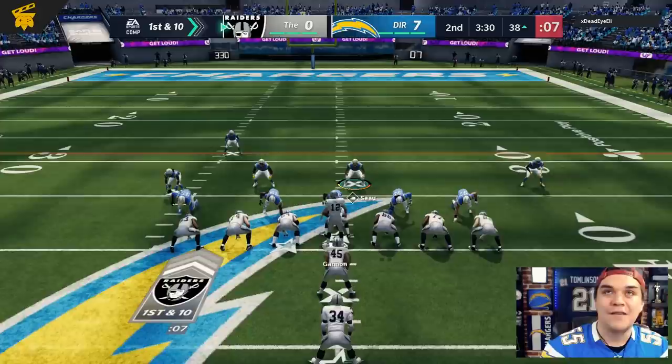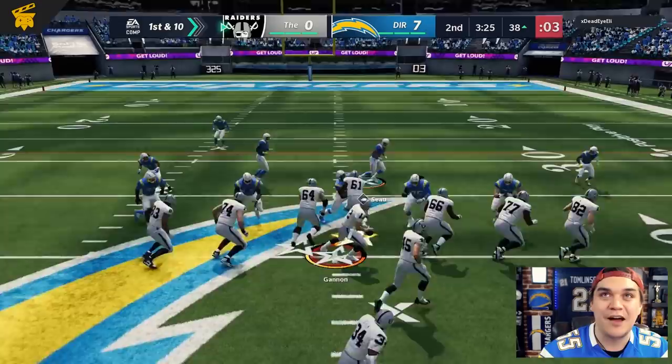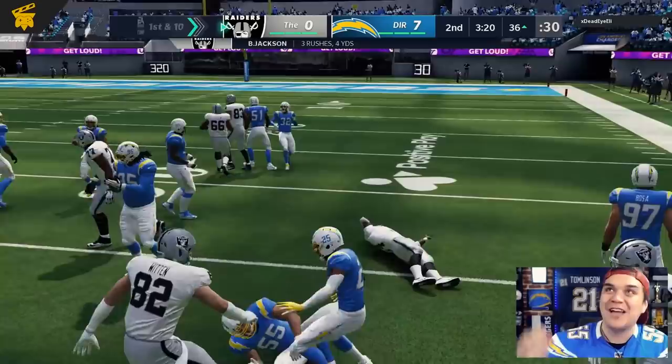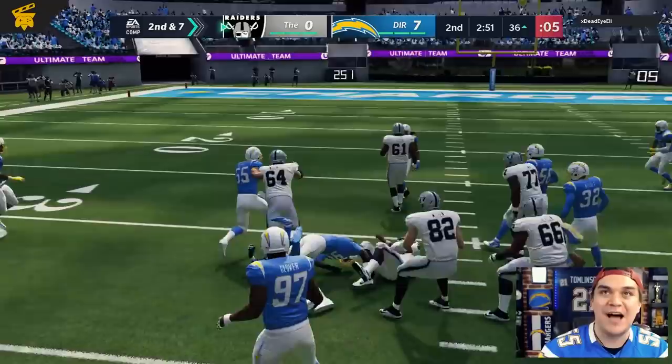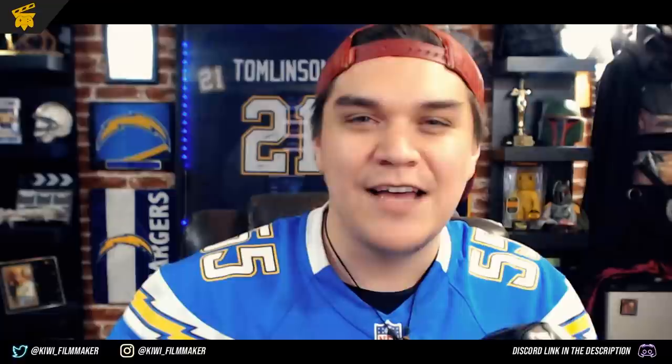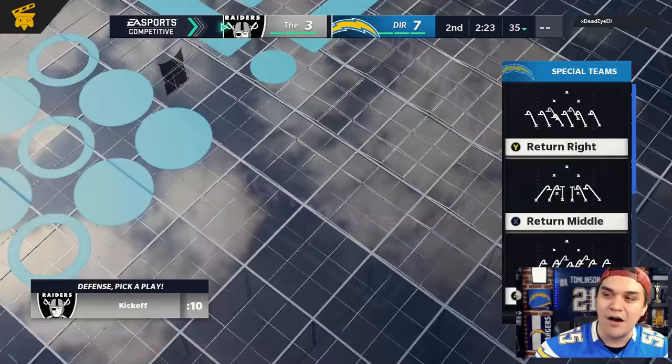He picked up the first down. It's first and 10 again. Let's see if we can stop the run continually with Junior Seau. Junior's going to make the reach tackle there. Bo Jackson versus Junior Seau — this is a battle for the ages. Second and seven. He's got the clock glitch. Junior is going to stop him from hitting the outside. He's got to go back inside and take his three. Deadeye Eli, I'm excited to get to play you first time here with Junior Seau, because it seems like you've got a Raiders-themed team. You've got all the Raiders greats versus the Chargers greats. This is turning out to be an awesome video.